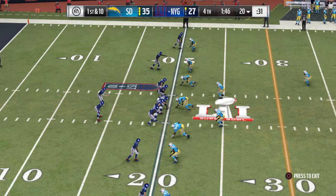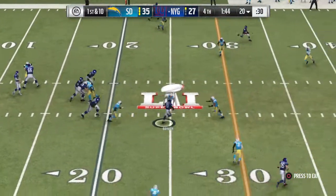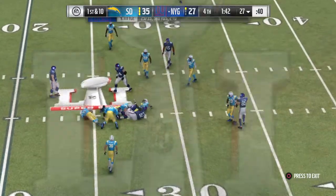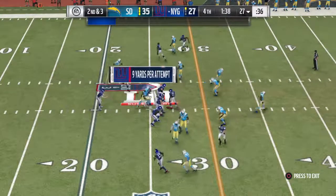Here we go now. Green 39! Back to throw, finding his safety valve here. That's complete. Give him seven on the play, and that'll bring up second down.